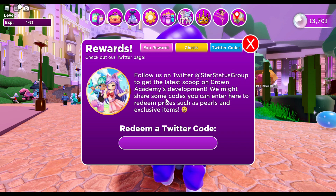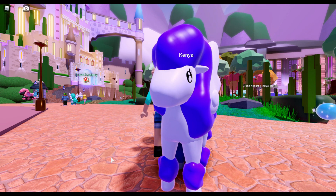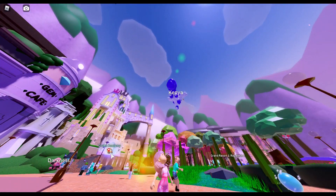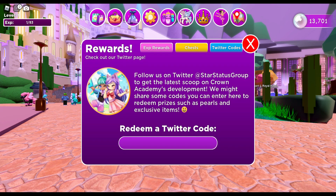The next code is the creator of the game's username, Pixelated Candy, starting with a capital P. Oh wait — I'm in first person somehow, I think I pressed shift. We're having technical difficulties — I think I clicked my camera. There we go, we are back. If that happens to you, you probably just clicked the camera in the top left corner by accident. All you have to do is press that to get out of it.